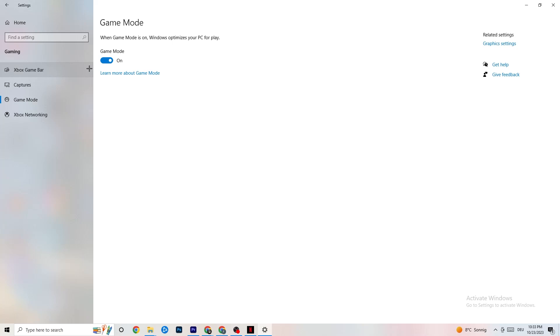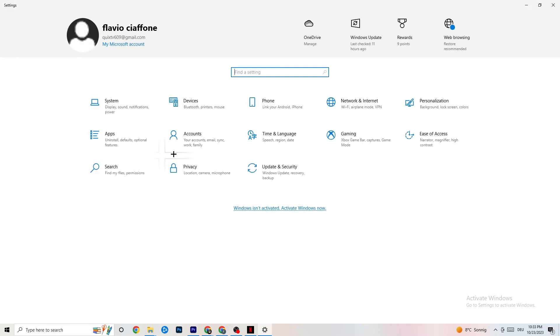Next, go to 'Game Mode.' This one is tricky because it doesn't work the same for every device. Some devices perform better with Game Mode on, others need it off. Test both options and check which works better for your specific PC.